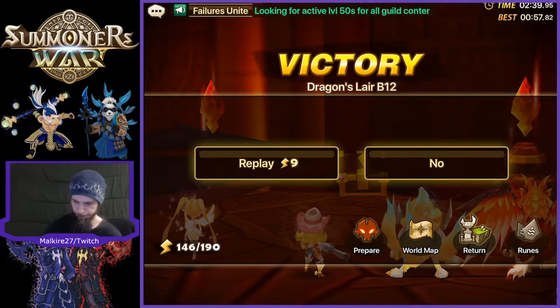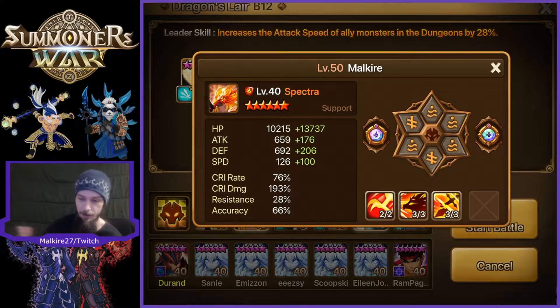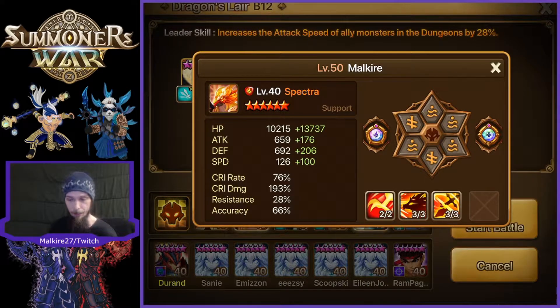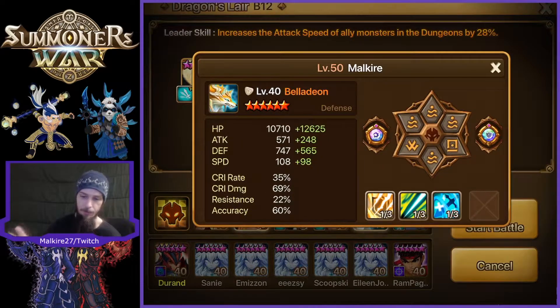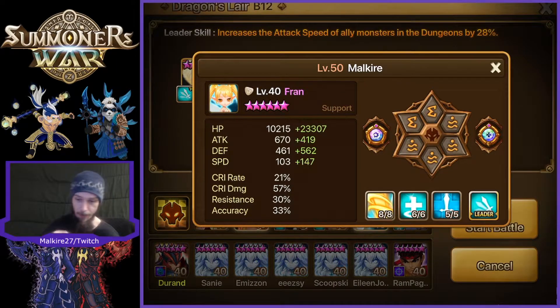So first of all, I'm going to go ahead and run this team. It's nothing fancy. We've got Spectra, pretty good unit — it's definitely going to need some pretty good runes to operate. It's Second Awakened, fully skilled. We've got Belladion, the same build that was in the Starter Giants team. These aren't runed optimally for doing Dragons at all. We have pretty much the same build as I run in Giants for my Loren. Nothing special here. Fran is actually pretty powerful — one of the best units that I have built on this team.